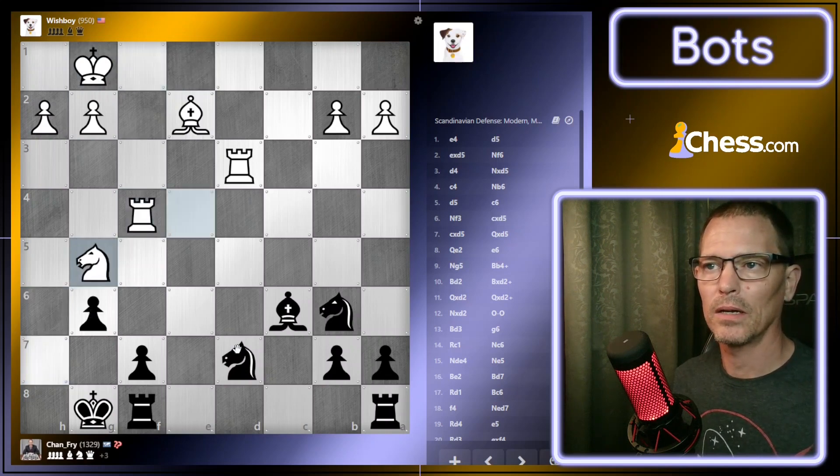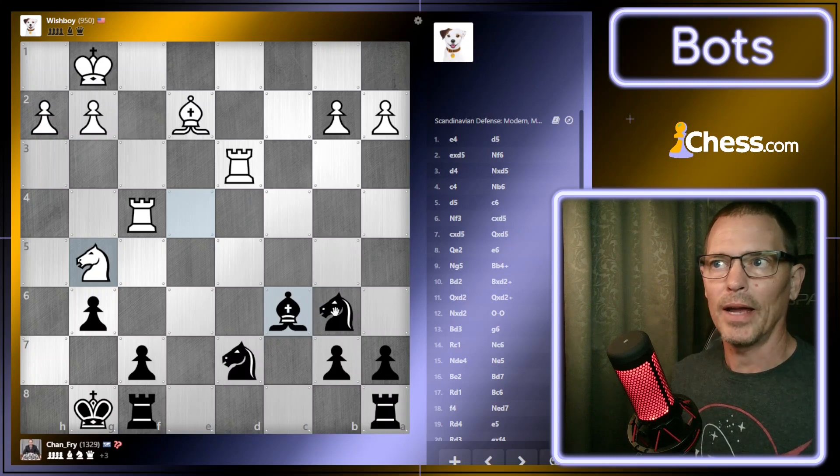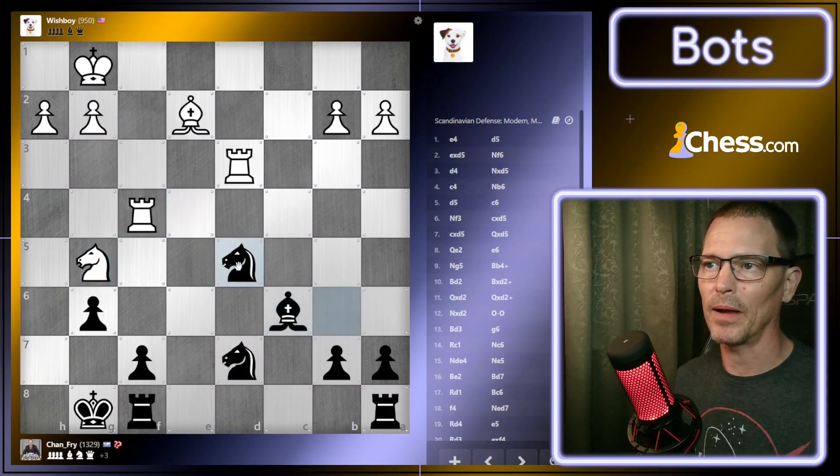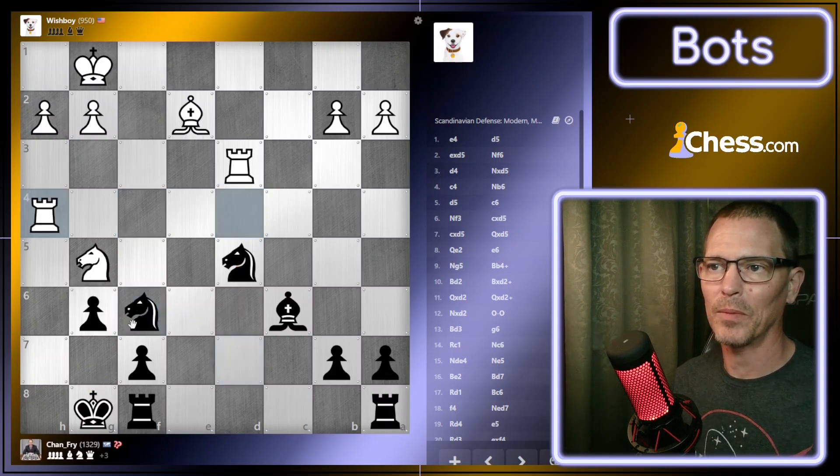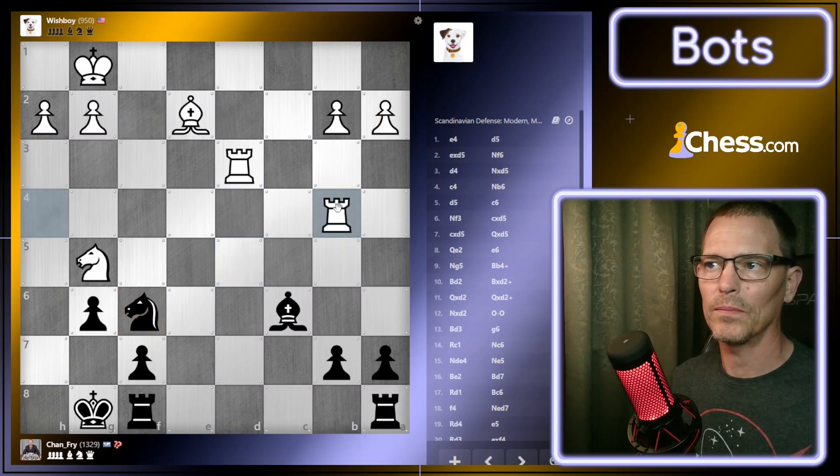It looks like there might be something coming down this way. This bot seems to be playing really well. I really have no idea what I'm supposed to be doing here — I was expecting the bot to be a little easier, but it is not being easy right now. I guess I can add another protector and then bring my king up. This is a fork — I think this forks the rook and the pawn. Where are they going to move? I just hung my knight. Wow. I might lose to a 950 bot at this point because I can't capture back.